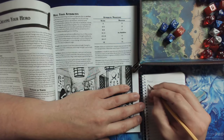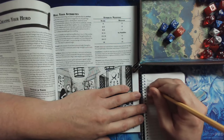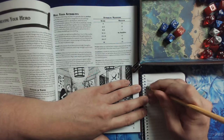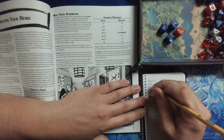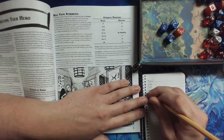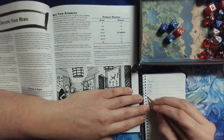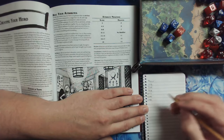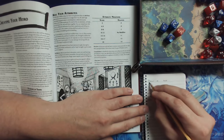We have strength, dexterity — actually, intelligence first, it looks like. I want to keep these things in order based on the game. So: Intelligence, Dexterity, Wisdom, Constitution, Charisma. We'll note the value and then the modifier for Oscar.